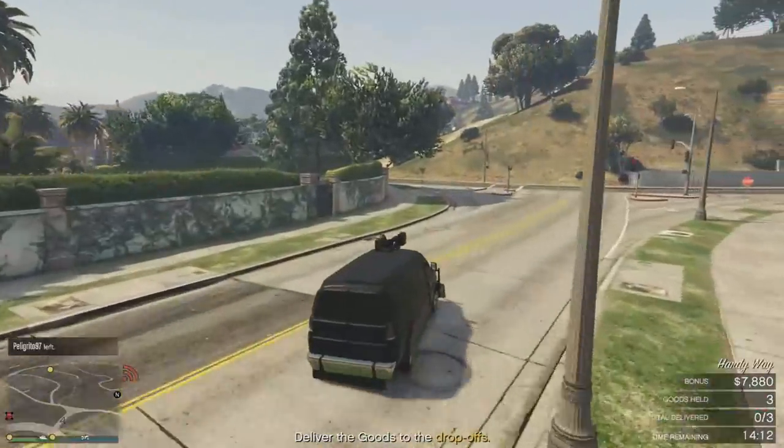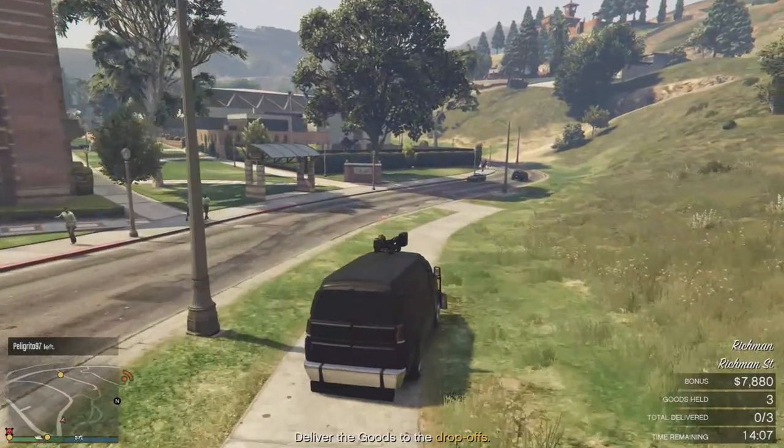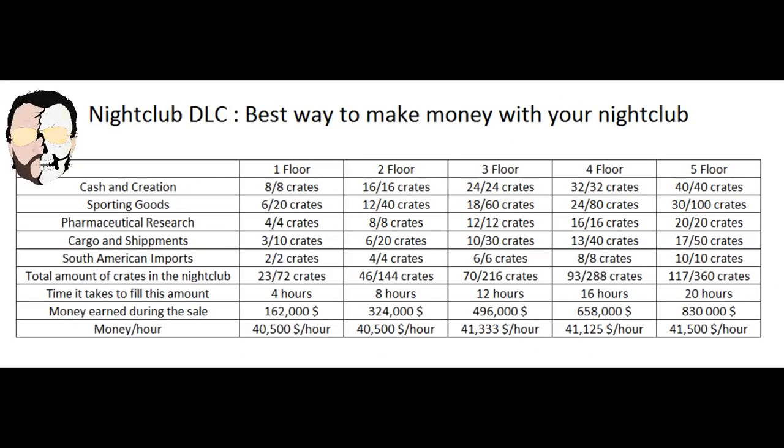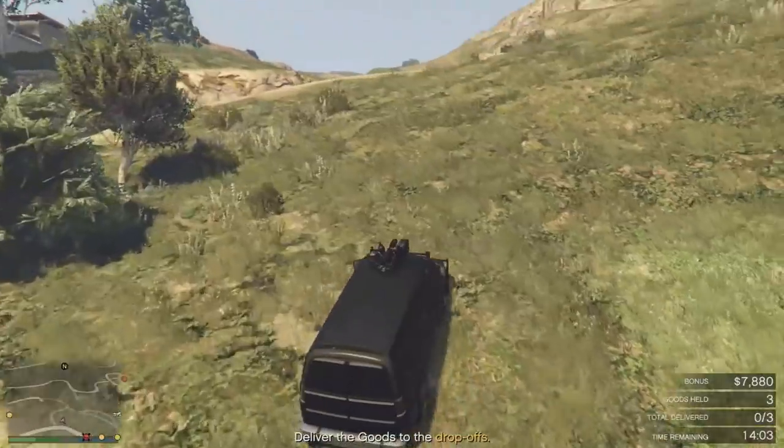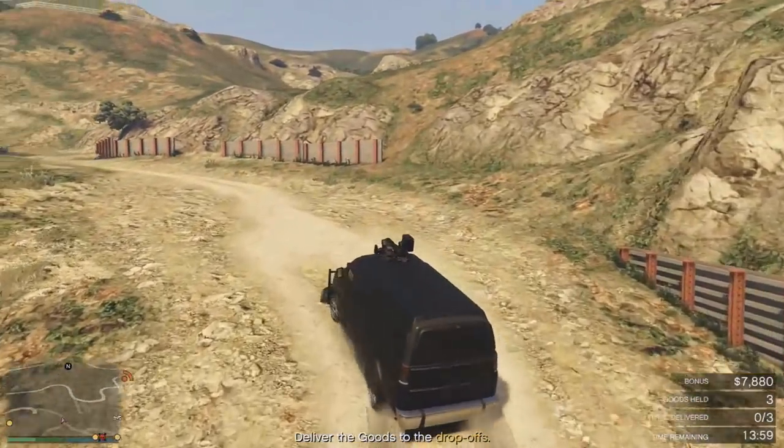So in conclusion, the nightclub business is actually pretty good and pays more than any MC business. Just have a look at this graph made by Joker. You'll be able to walk away with $40,500 per hour from the business alone, earning back your investment in 123 hours instead of the previously mentioned 196.7 hours. If you keep your nightclub popularity up by doing just one mission an hour, you'll earn an additional $12,500 per hour, making it $53,000 per hour total and reducing your payback time to 94 hours.